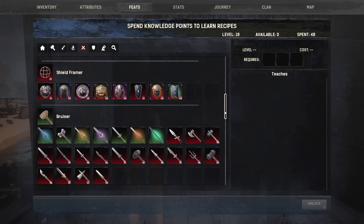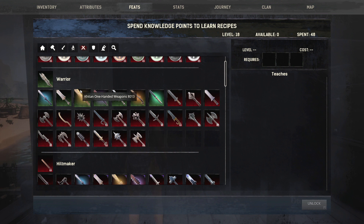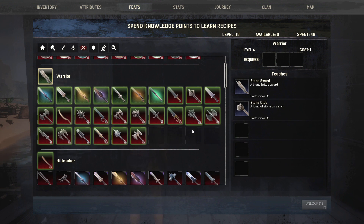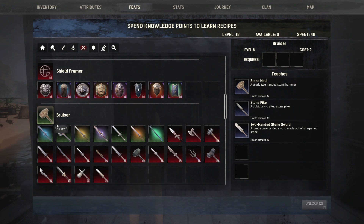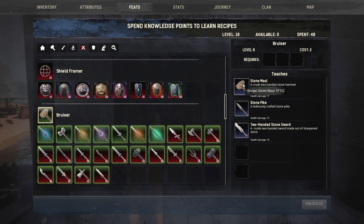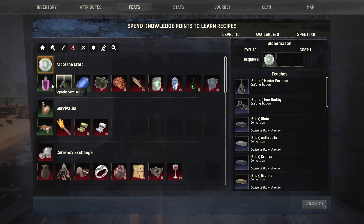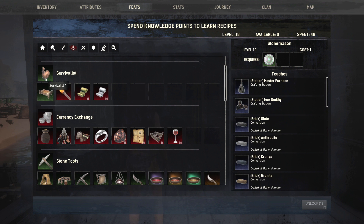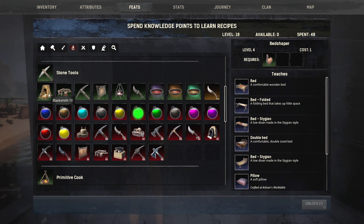The next thing you want to make sure to unlock is your armor. As you can see I have all the DLC armors right here: Yamatai, Turan, Brittle Steel, the Platane, Pictish, Katana, the Guardian which is Dakarito, and Alkalonian. The next thing you want to do is make sure you have a weapon unlocked — we unlocked this in the first episode — and I unlocked a secondary weapon. I like to have two weapons on me at all times for different scenarios.